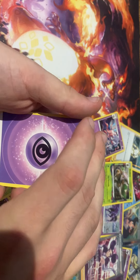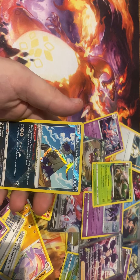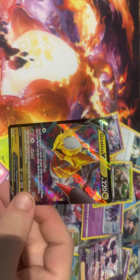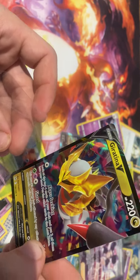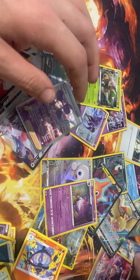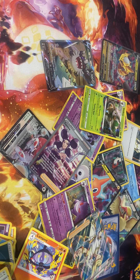And the last card of the pack — here we go! Ghost energy, trainer, Dottler, Cedra, Ducklett, Snorunt, Snorlax, Sneasel, and a Giratina V! We pulled one! It's not the old art I know, but we still pulled the Giratina guys — we pulled the Giratina! So we did it right — got a few good trainers, the Volcarona, a few holographic Pokémon. My favorite card of all has to be the Giratina V, not the old art but still a beautiful card.